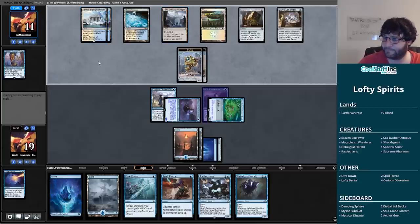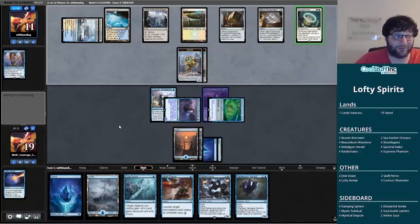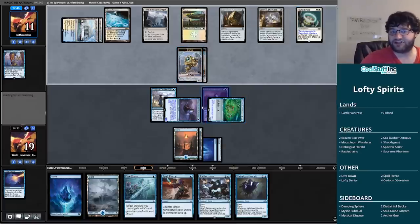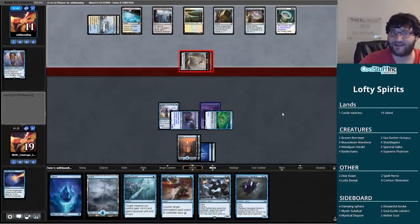This is going to be a difficult hole for them to climb out of without a wrath — thanks to the Mausoleum Wanderers. The Runed Halo comes down — that is annoying. But this Sea-Dasher Octopus — I think that might have worked out for us. Whichever one they name with Runed Halo, the other creature will still do damage. The difference between doing zero damage and two damage when your opponent is on the Tomb of the Spirit Dragon plan — that's quite a bit.